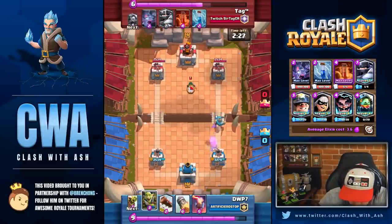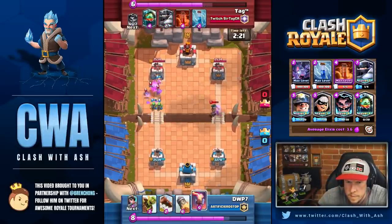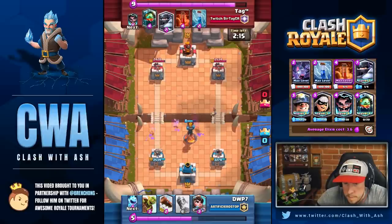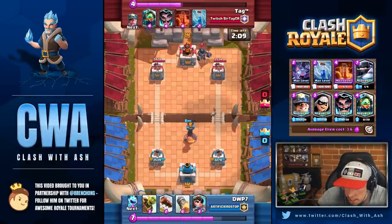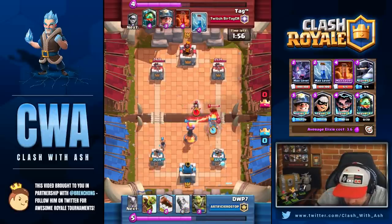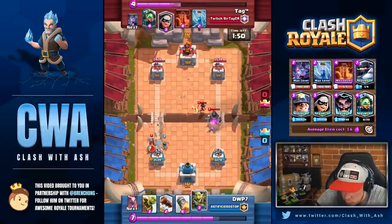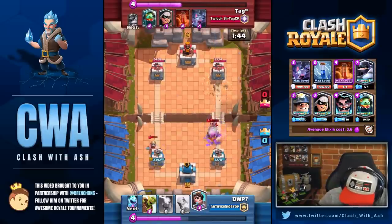What you do is always look at the shadow of the Goblin Barrel and never really look at the actual barrel itself. One tile before it hits the river is when you drop the Mega Knight, and two tiles on the other side is for the Electro Wizard. In terms of exact placement, is it right in the center of the side of the tower? Yeah, exactly. I like doing it into the side of the tower.